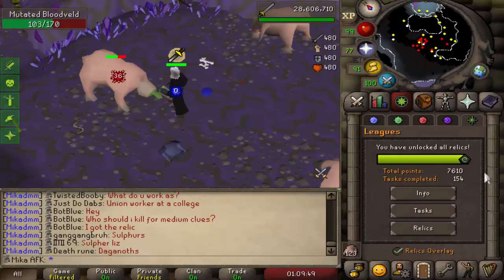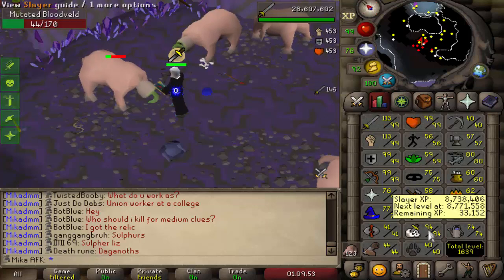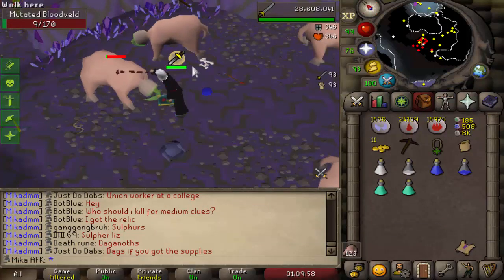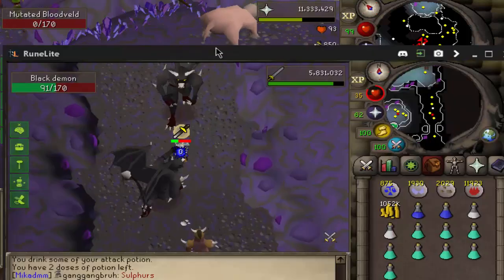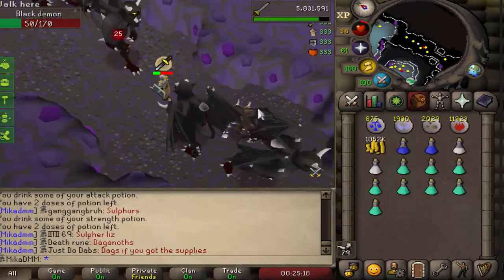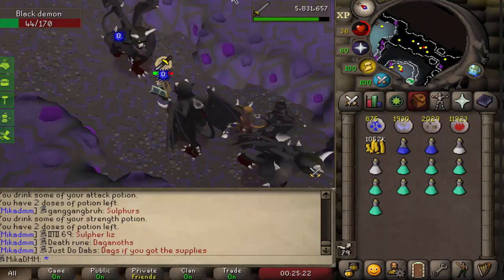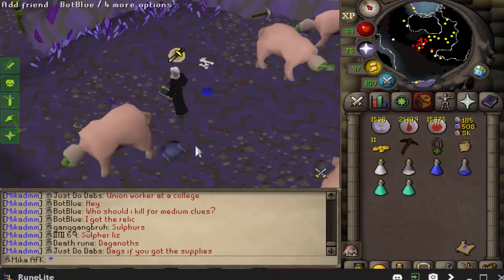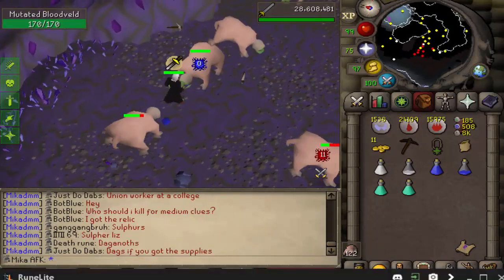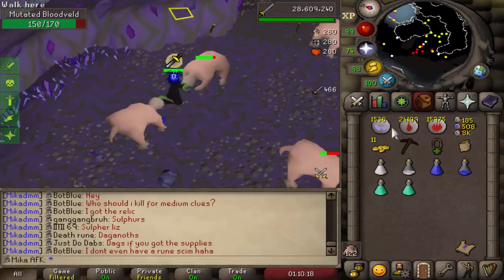We're starting the video off on 7,610 points on our main account, working our way towards the Hydra in just a couple of Bloodwelts. On our main account we are currently 11,360 points, slowly working our way to Hydra, because I do need to complete that Elite Diary — that's pretty much the goal for the account. I'm obviously gonna mix in some clue scrolls, some fun stuff, so stay tuned and enjoy.